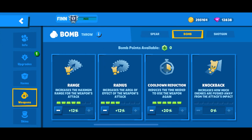I evenly spread the range and radius for his bomb while also maxing out on cooldown reduction. I choose not to spend any points on knockback bomb, as increasing the range and radius already implies that Finn can toss the bomb outside of his melee range, therefore maintaining the crucial six feet of social distancing.